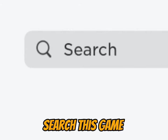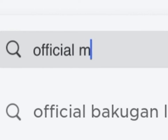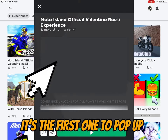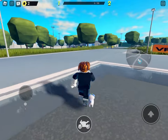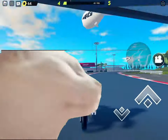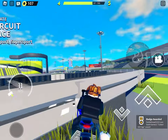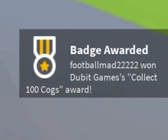For the next item, search this game — it's the first one to pop up. Once you are in, all you need to do is collect 100 nuts. It sounds difficult, but it takes two minutes. I recommend using a bike on the track as it gets you the nuts twice as fast. Once you have completed getting the nuts, you will get this badge, meaning you get your free item.